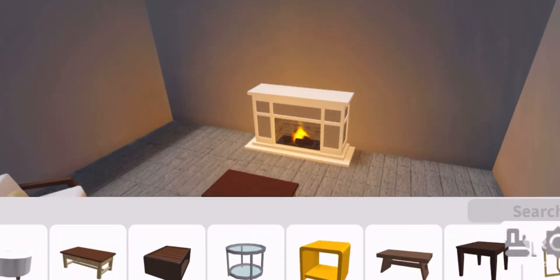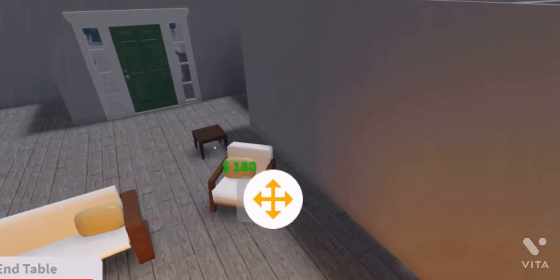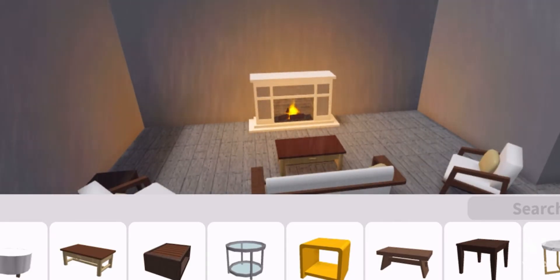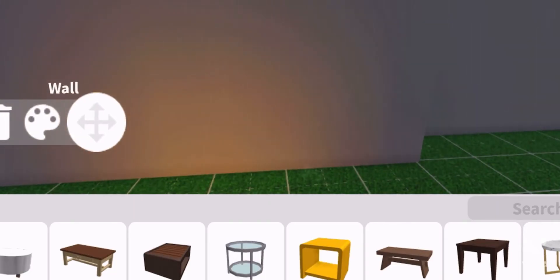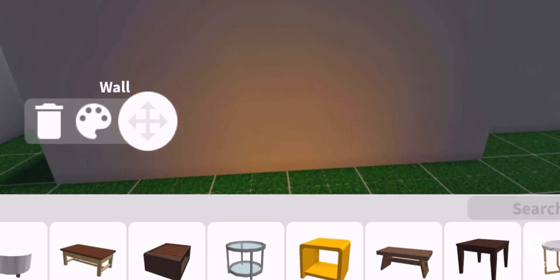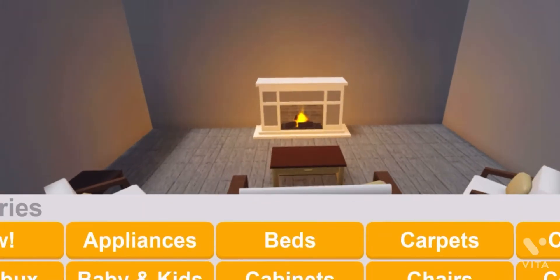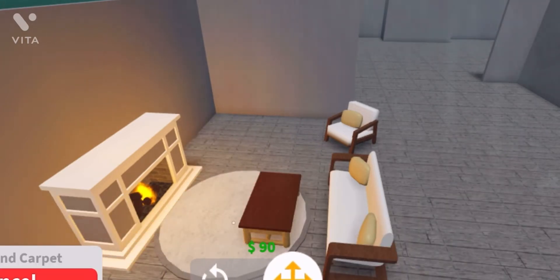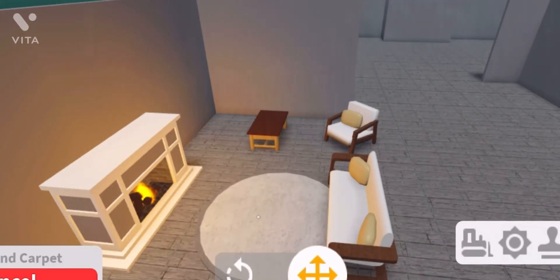Just like a little normal-ish table, and then we can add another little table here. Like what my theater teacher said — fourth wall — but there could be an imaginary fourth wall here. Then we're going to do a carpet, like a little cozy carpet. We have to move this and make it like that.